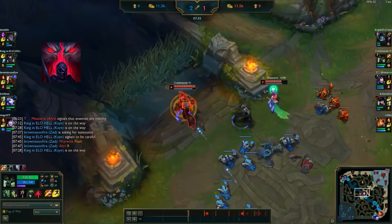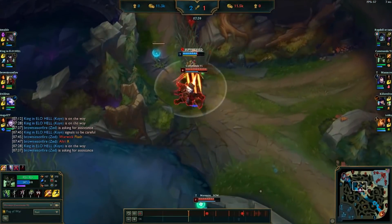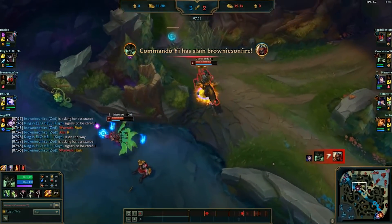I activate Blood Hunt and start chasing Zed into our top side jungle. The mobility boost that this ability provides allows me to catch up to him with my ultimate. Our mid laner Ahri follows up with her charm and we make short work of the enemy Zed.